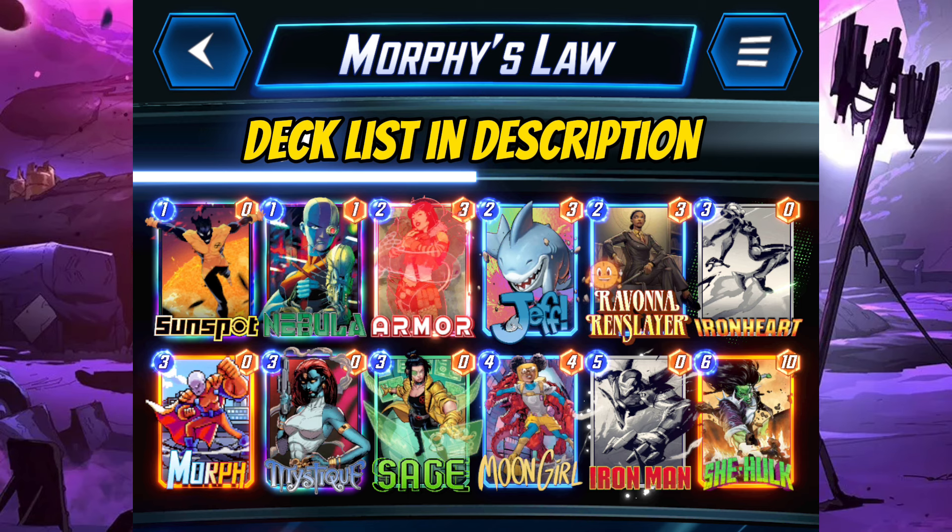The main strategy remains the same with the original deck. We need to play Ravana to discount Iron Heart, Morph, Mystique, Sage, and Iron Man. Use Moon Girl to juice up the hand, then skip turn 5 and finish with 2 She-Hulks with 2 other discounted cards to win the game.